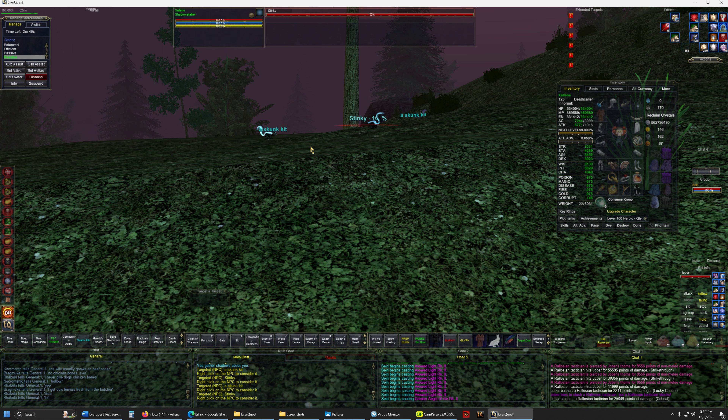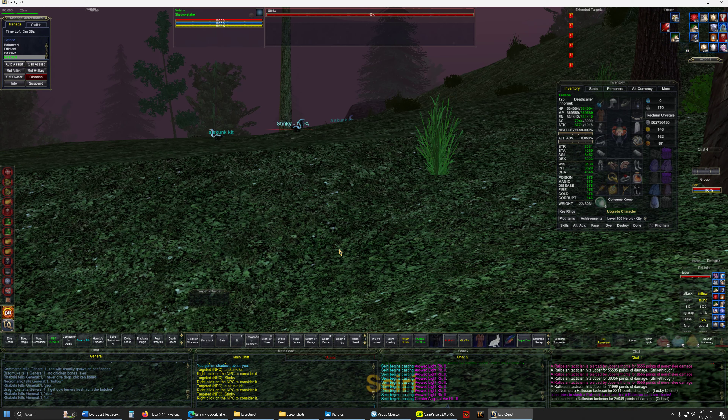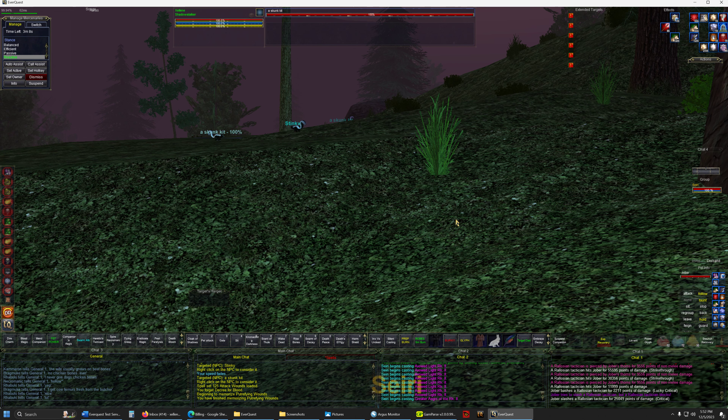What I do is punt the skunk kit so they both come running. As soon as I punt, I hit F8 and target the doe — they both come running, the unrooted one. I hit Darkness, I hit Effigy, and that's it. The difference this time around is I will punt, feign death, let it clear, punt that one, feign death, Effigy, and then pull Stinky. Not gonna be hard. The key to these is getting them solo, getting them single, because we cannot deal with our healers being messed up.